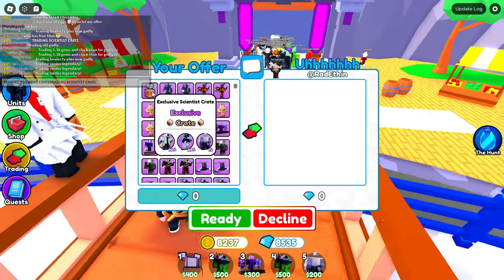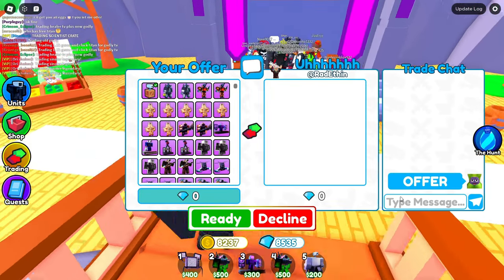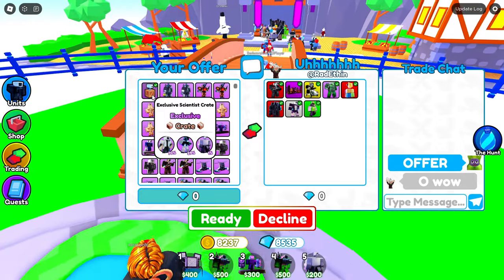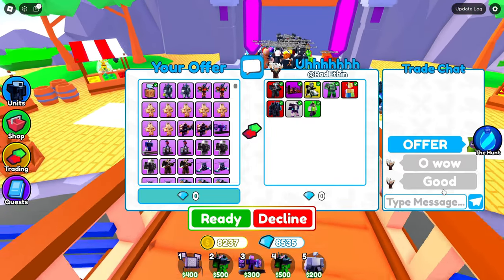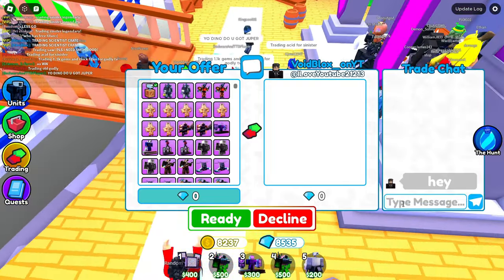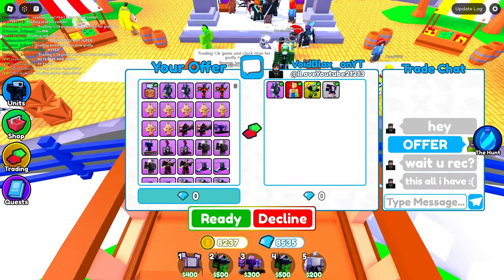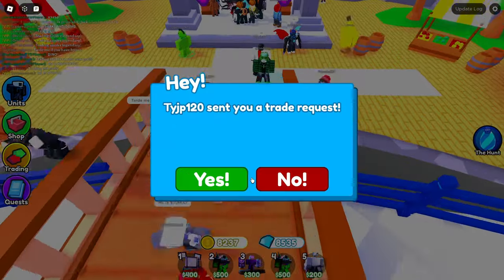Next trade — I put the Scientist Crate down and say offer. I think probably like 3,000 of these exist, which is pretty rare. This guy is putting two mythics and items from other games — not that good, I say sorry no. Next trade is also a poor offer, so I decline again.